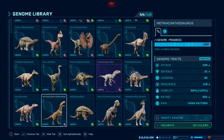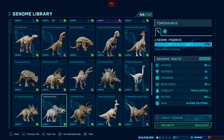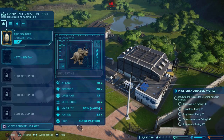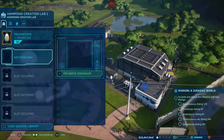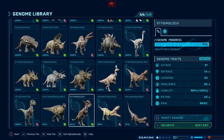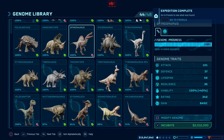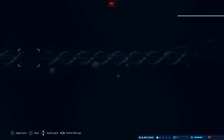So, Triceratops — we've got a nice alphabetical order. A rating of 63, that'll do fine. We'll just go ahead and do this one. And then also in this enclosure we're going to go for the Stegosaurus, and it needs a rating of 80. The current rating is 51, so we're going to need to boost that up a little bit.